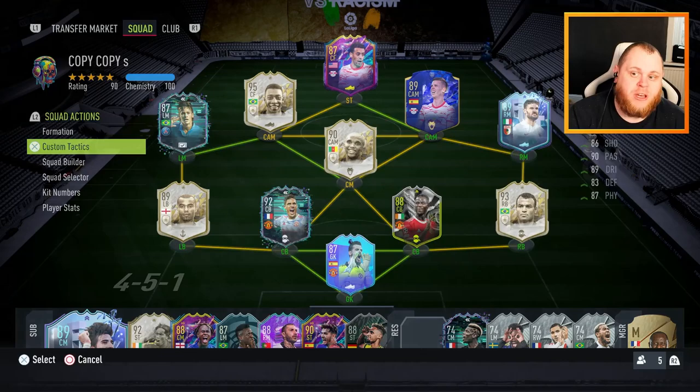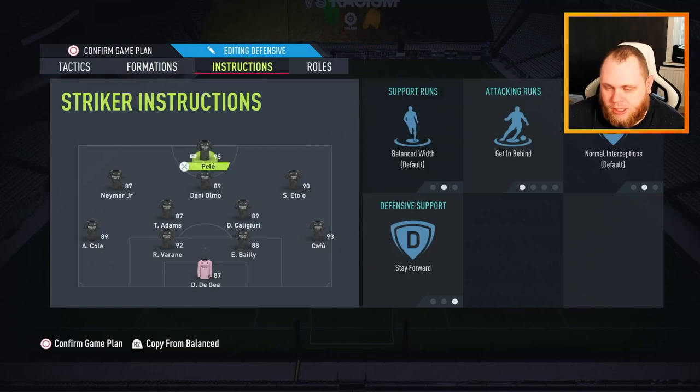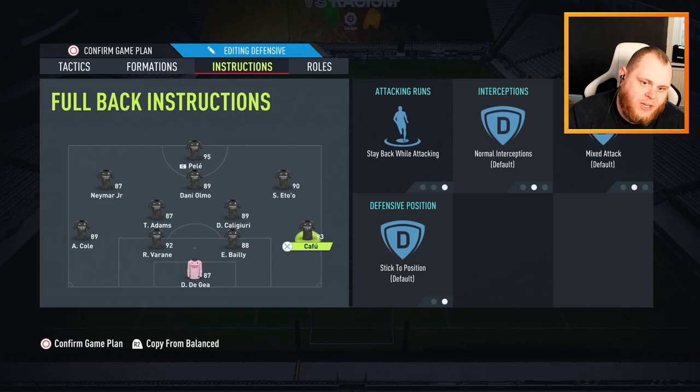Before we even look at the card, I'm going to show the formation we're going to rock today and explain why I'm using him as a CDM. We're using a 4-2-3-1, and with my formation the CDMs get as much freedom as possible - they play naturally, not staying back by instruction and not getting forward by instruction. They just do what they want.